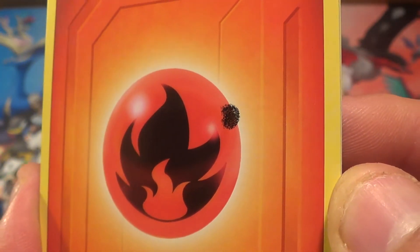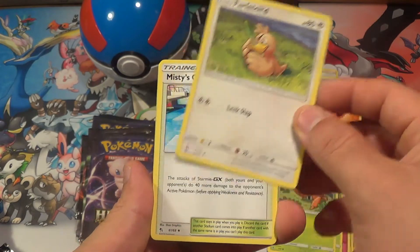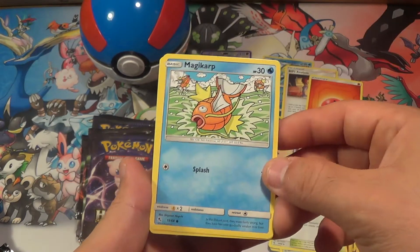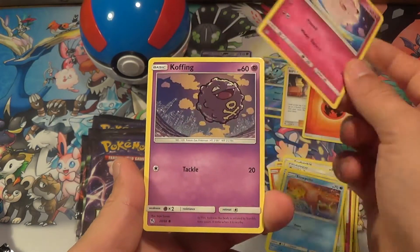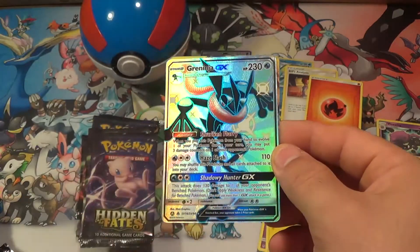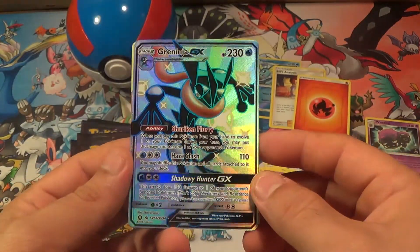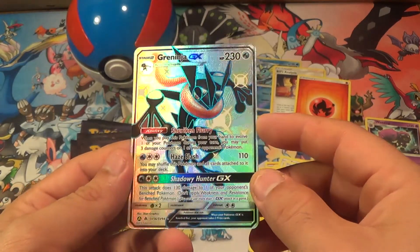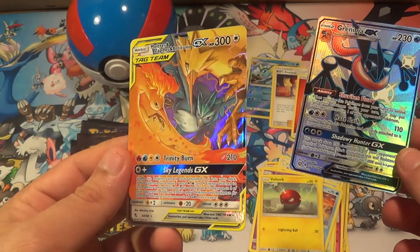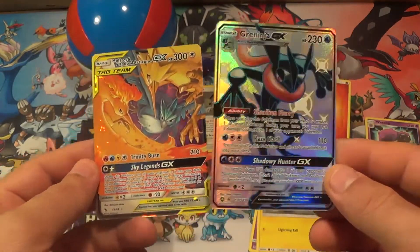Pack 3: That looks like a misprint or something — a Fire Energy. I'll put that as a hit, kind of. Farfetched, Misty's Cerulean City Gym, Brock's Pewter City Gym, Magikarp, Slowpoke, Clefairy, Coffin, Voltorb. Whoa — a Greninja full shiny! I believe I already pulled this card, so this is totally going to eBay. If you want to own this card, hit me up after this video and we can work out a price before I even post it on eBay. And a Moltres Zapdos Articuno GX — both cards are going to eBay because I'm pretty sure I already pulled this one. Both cards going to eBay for sure.